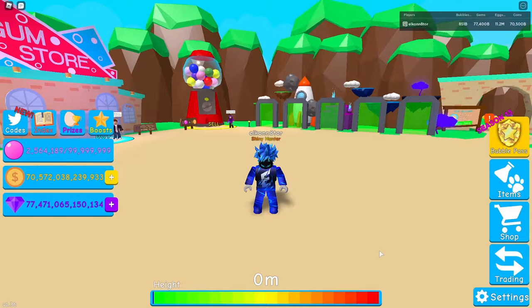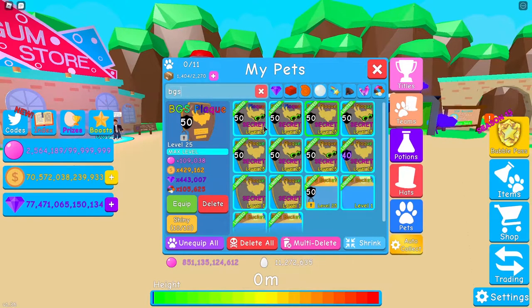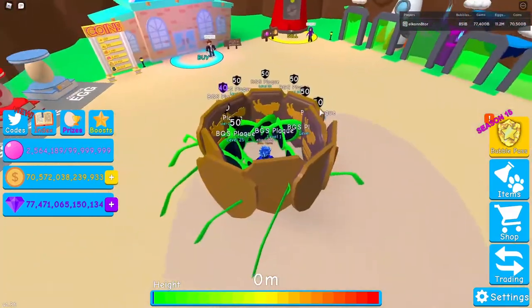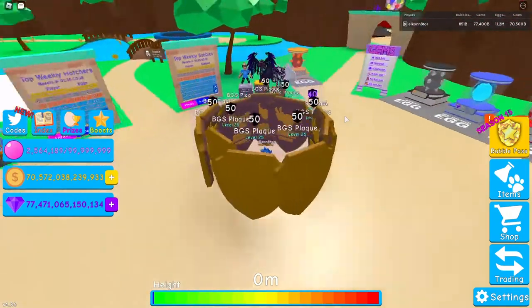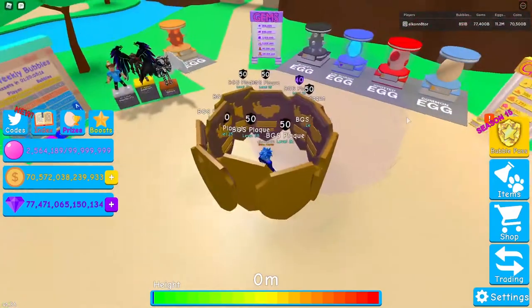Let's first start off by equipping all 10 BGS plaques. I'm going to get the BGS plaques out here and start equipping them one by one. As you can see I got a couple maxed out and we got all 10 BGS plaques. Let's go ahead and equip all my hats real quick because they look a lot cooler without hats. Okay, there we go — we are surrounded by the wonderful BGS plaque.